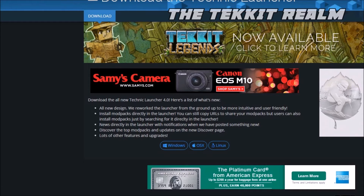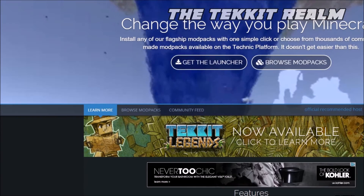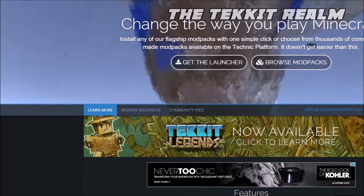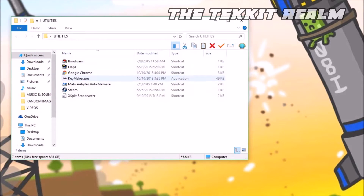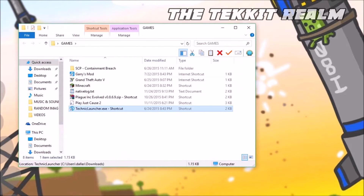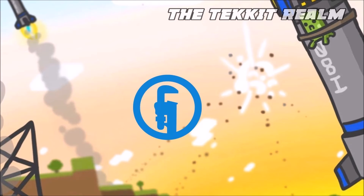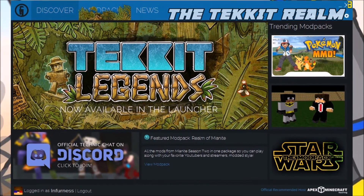Once that's done, obviously I'm not going to do it, but you're going to go ahead and click it. It'll be in the bottom left-hand corner of your internet browser. What you're simply going to do after that is just go through all the main install steps. Then you go into your utilities — or wherever you put it, your Technic Launcher. Mine's in my games folder. And it should show the TechIt or Technic logo, and then voila, you have your Technic Launcher.